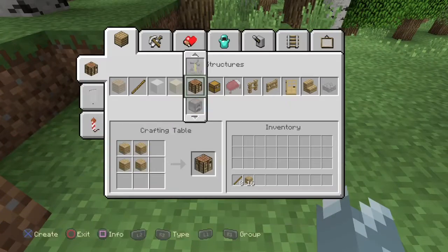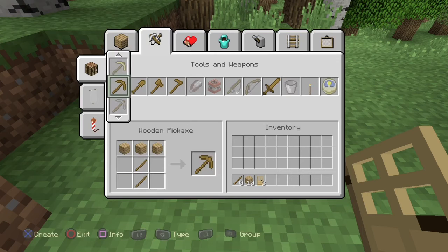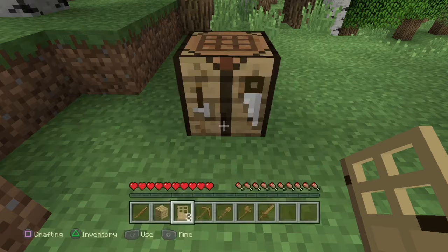Let's get started. Hack number one: build a temporary house for the first few nights to survive in this world.